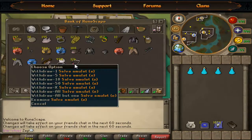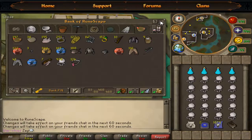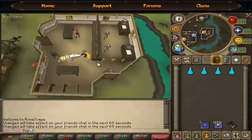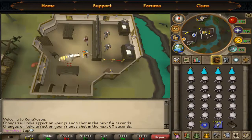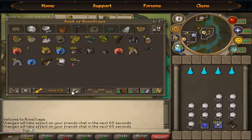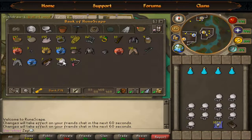We will see here is 124 salve amulets. Let's grab balls of wool. Summon the yak, store balls of wool. Let's fill it up completely — I'll be getting tons. I won't need these, so I'll just bring what I need.